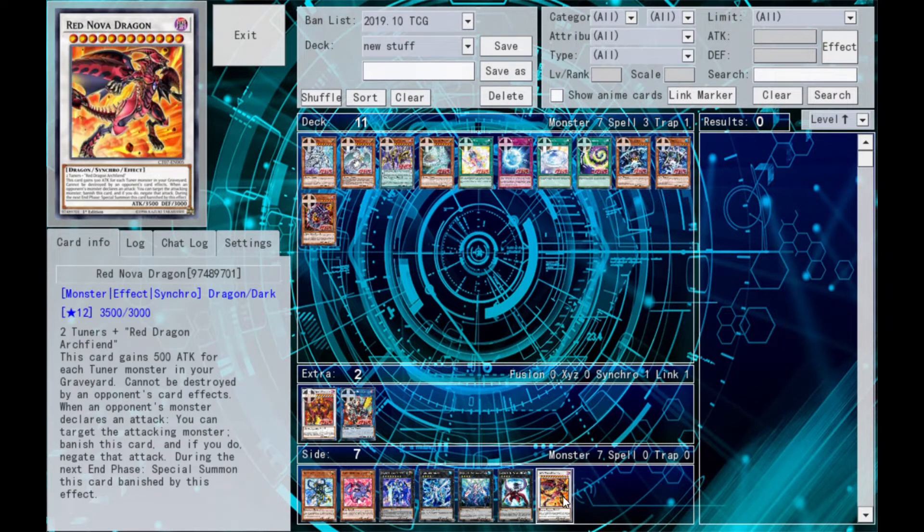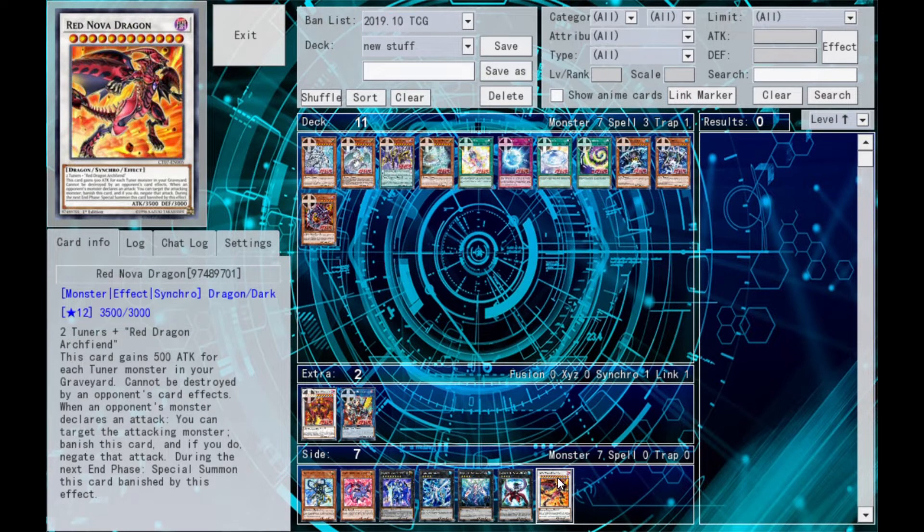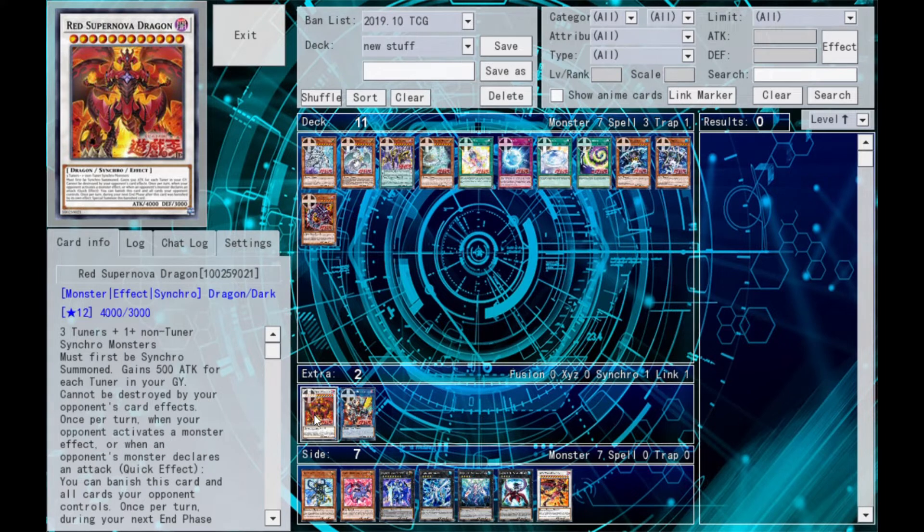Basically it's a straight upgrade over the Red Nova Dragon — banishing your opponent's entire board, non-targeting and all that. Pretty dang good. I mean, all it is: your opponent activates any card effect and you just lose their board. Pretty dang powerful monster. Really hard to summon with three tuners, but I'm sure someone will. All in all, pretty good retrain. It's definitely better than the original in a lot of ways. Good job Konami, you did a good job today.